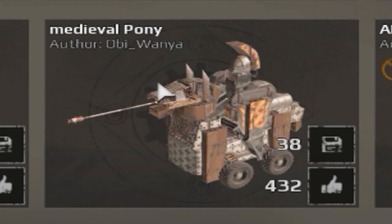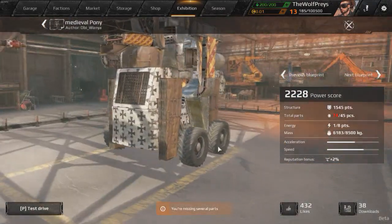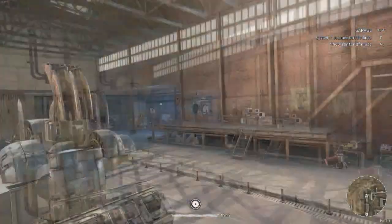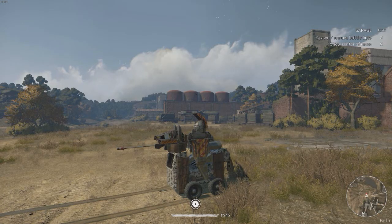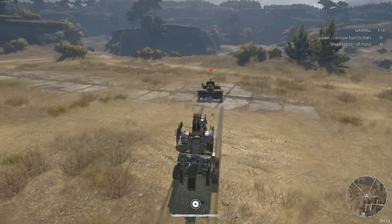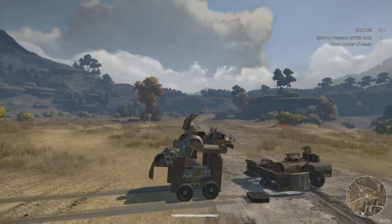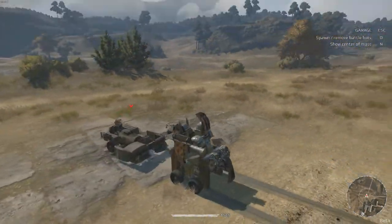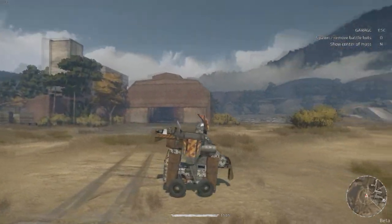The next one I want to check out is this Medieval Pony down here. As you guys see, it looks like an actual horse with a little knight dude on it — let's go ahead and check this out. It's 74 parts but hopefully we can still use it. The weapon for this guy is the little stick here and it has like an explosive on it. That kind of worked — you just hit the brakes like that and he goes forward. That's really cool. Unfortunately you only have one shot, so after that you're just kind of left riding around on your horse.